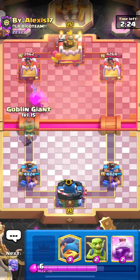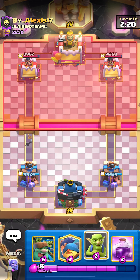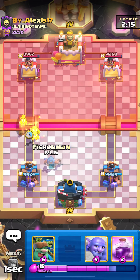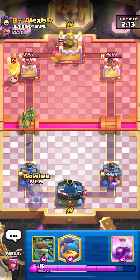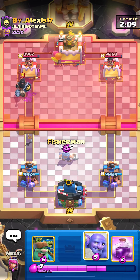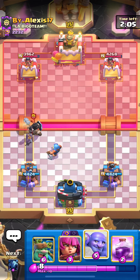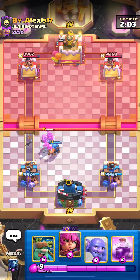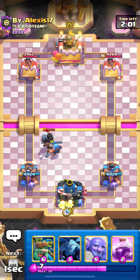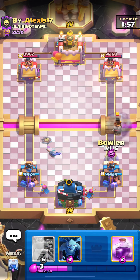I always like to just lightning the queen out as soon as I see it, to be honest. Sometimes they'll play it at the bridge, and I'll still just lightning it. It's only a minus one, and then I don't have to worry about feeding it, because with this deck, you don't really have anything to block the queen. You have the fisherman, you have the bowler, but if you play bowler into it, it's going to totally die once they pop the ability. My favorite thing to do is just lightning it off the board entirely. A minute into the game and we're already right back to our Evo archers.